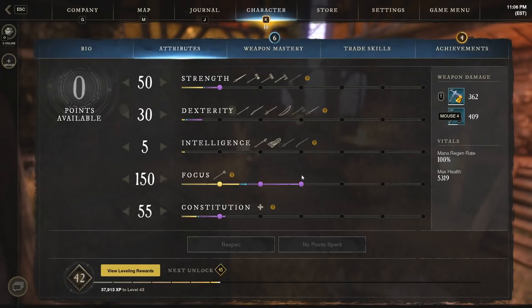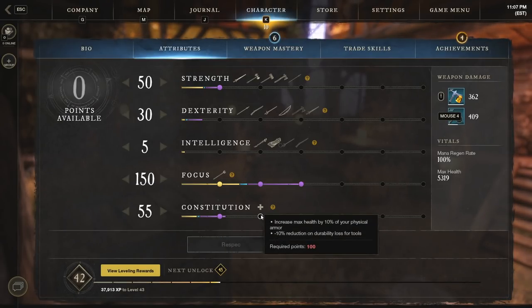From there I would go into constitution. Always make sure you have at least 50 constitution on your build, especially if you're playing solo, for this passive: it increases your health consumable effect by 20%, making those potions heal you for even more. On this build I would actually go as far as 100 constitution, because at 100 we increase our max health by an additional 10% of our physical armor. Max health, especially on a melee focus solo build, is so important, and max health also helps to scale up the healing of our hatchet ability.